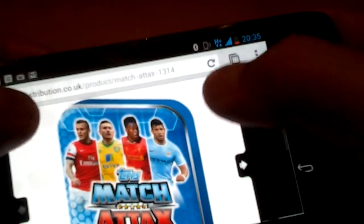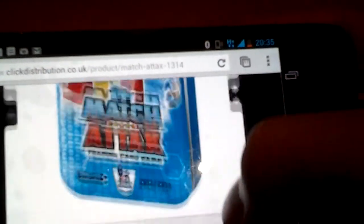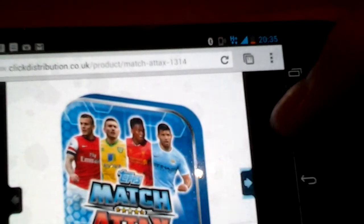Then you've got the tin, which has changed — you've got Wilshere, Snodgrass, Sterling and Aguero. Lovely little tin, that. Same amount of cards, just smaller — meant to be like a pocket tin.